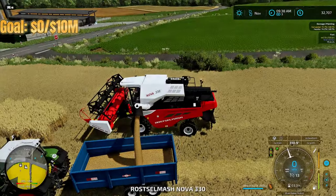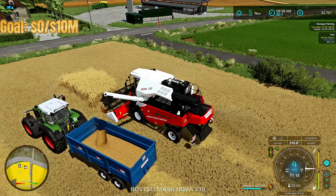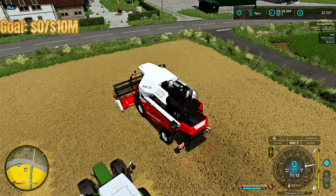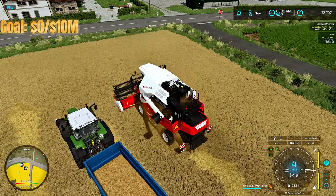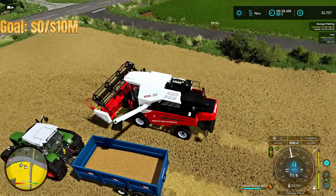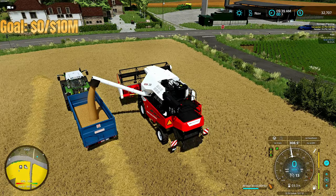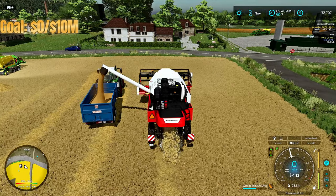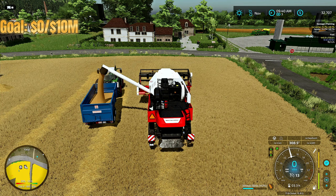We are just about done harvesting. There's a little bit of wheat left that couldn't fit in the harvester tank because it was completely full, so let's back up and get it all dumped into the trailer. We're going to sell this load — we'll sell all of it — because we have enough wheat in our pig food processing to make plenty of pig food, so we're good on wheat.